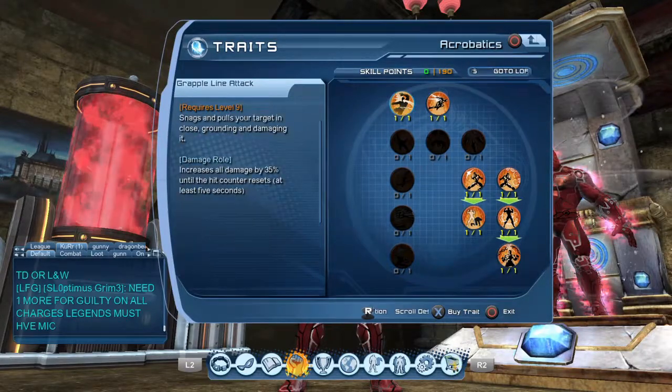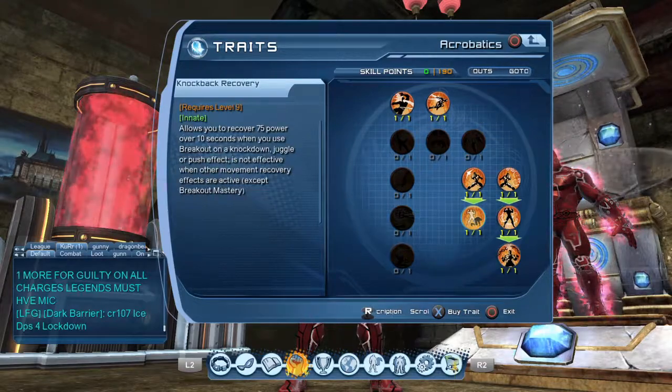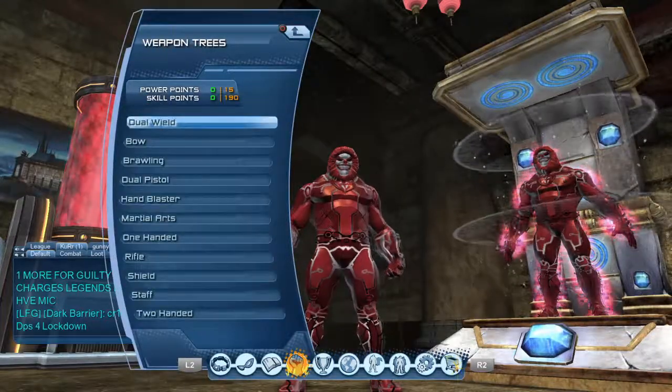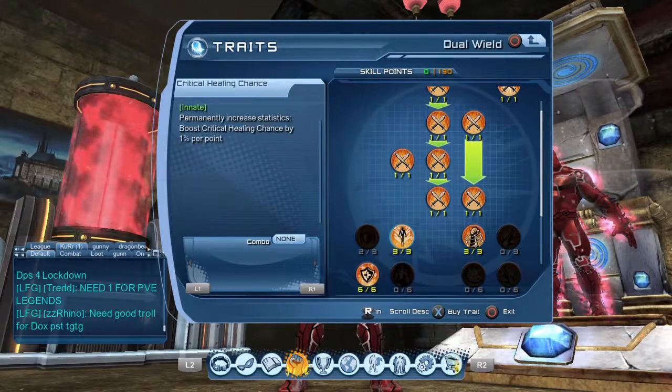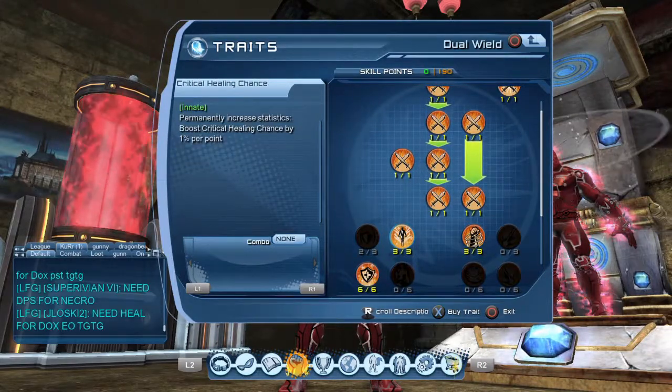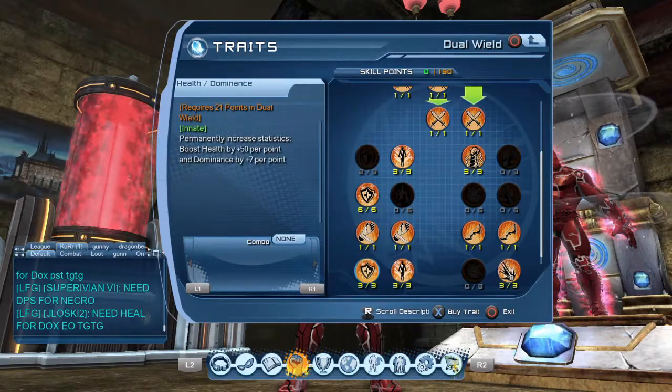Always get your counters down at the bottom — that helps you break out of stuff a lot easier. Also get will control resistance. Fire tanking is a healing-based tank power, so spec your restoration, dominance, and health.